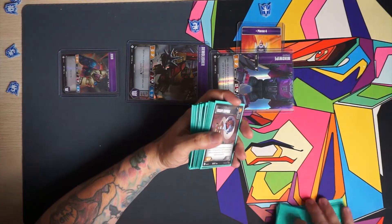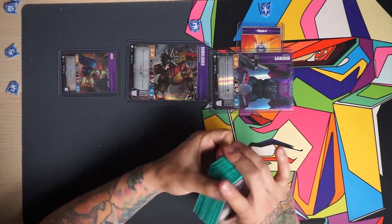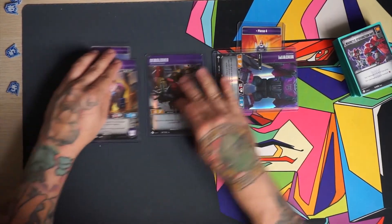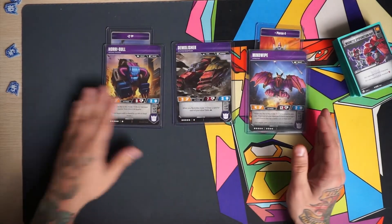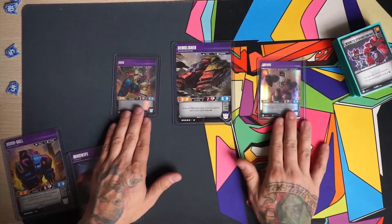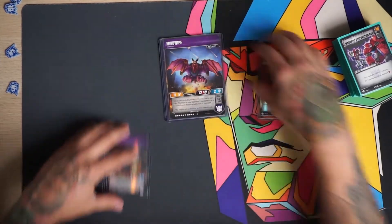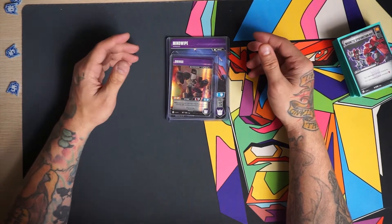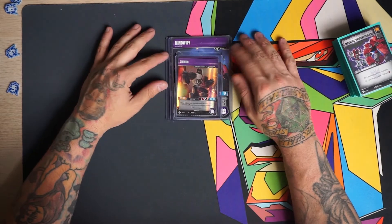It's a really fun deck because you're essentially a five-wide team. For those who don't know that reference, it means how many characters you have across your side of the table. We start with three characters: once Horrible goes down he deploys a fourth, and once Mind Wipe goes down he deploys a fifth. So we are a five-wide team, and being an aggressive five-wide is really strong. We have a lot of health across the board and deal so much damage that it's really hard for opponents to keep up.